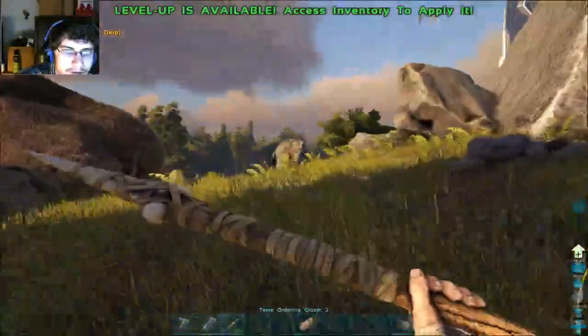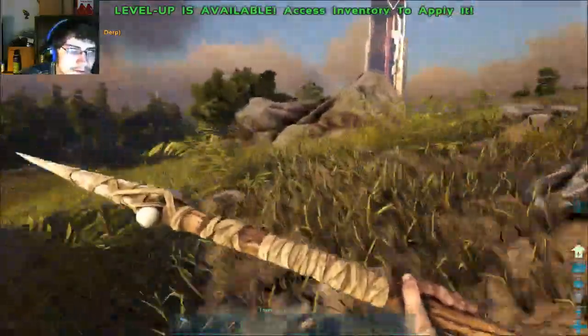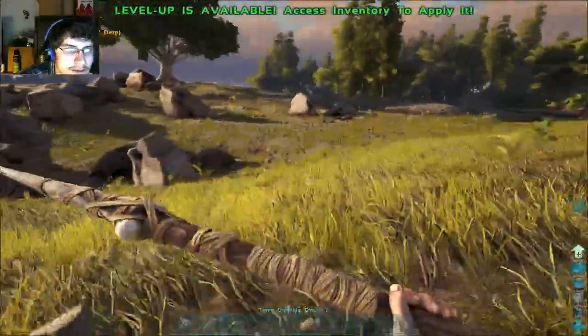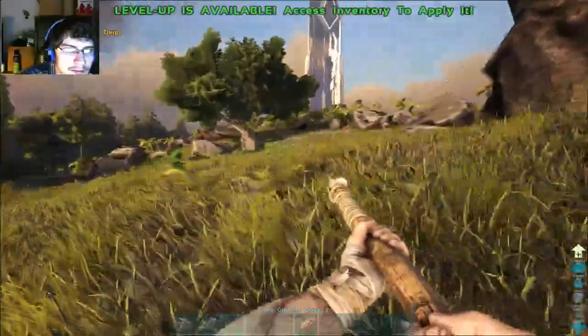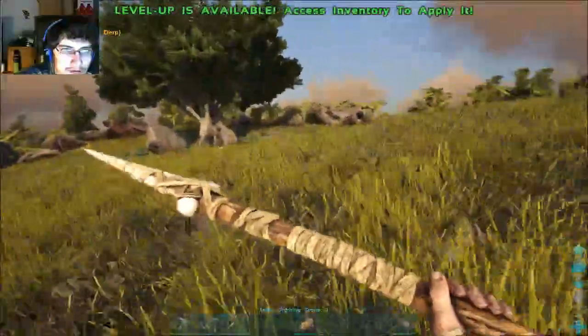I'm going to have to get rid of that Troodon if I want to base right there. Because at night it will become aggressive and attack me, and they can break your base. I think they can break thatch and might be able to damage wood as well — I don't remember for sure.